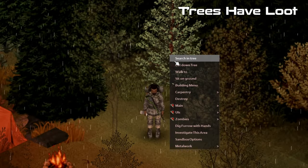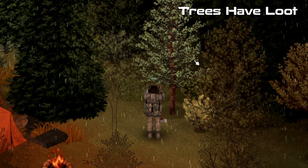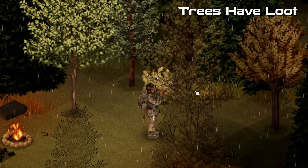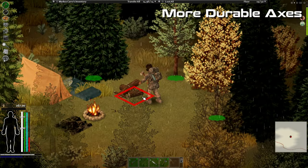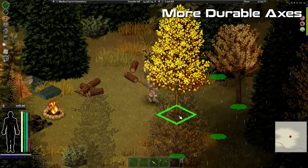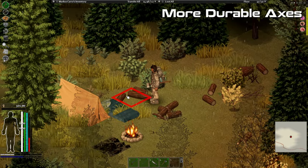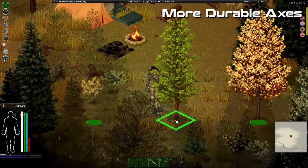The Trees Have Loot mod allows you to check the branches of trees for loot. You can get lucky and find some insects or get a couple of twigs from trees without needing an axe. Speaking of axes, check out the More Durable Axes mod, which triples the durability of axes and makes them more efficient at cutting wood, without changing the damage they do to zombies.